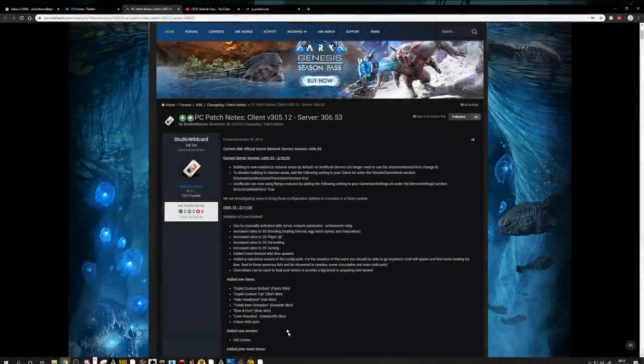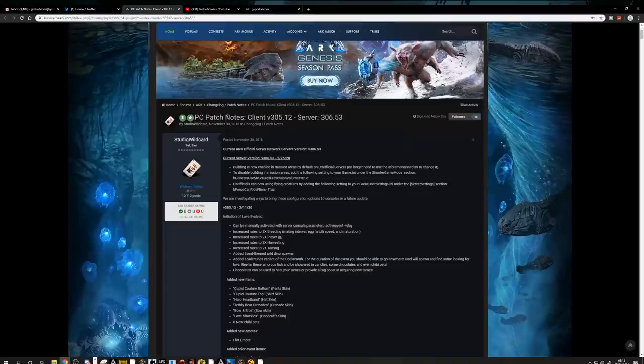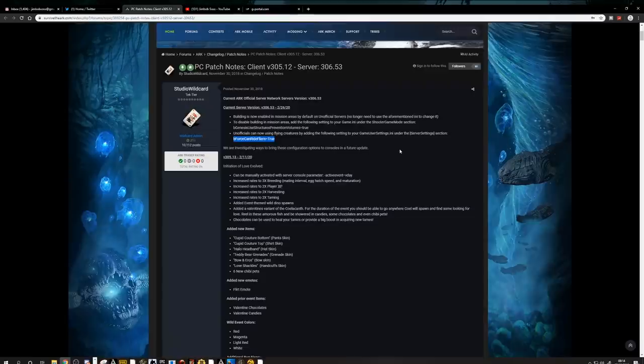Here we are at the desktop. This is the ARK Genesis community forums where they've posted a patch for servers and clients. This latest patch has done two things: activated buildings in missions areas, and activated flyers — that one is for unofficial servers. There's no word on consoles yet. I'll leave the full line in the description. It says they are still investigating ways to bring these configuration options to consoles in a future update.